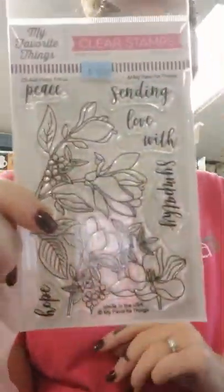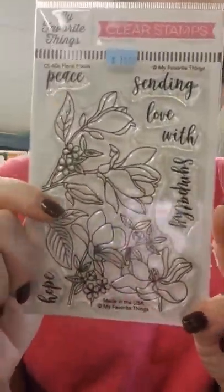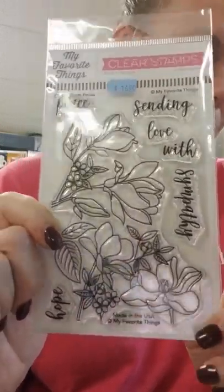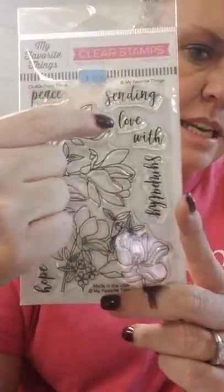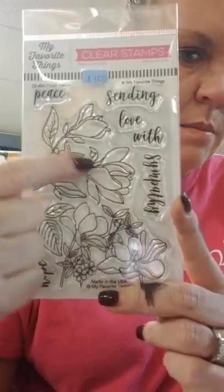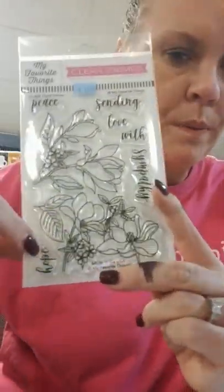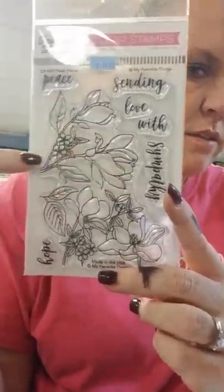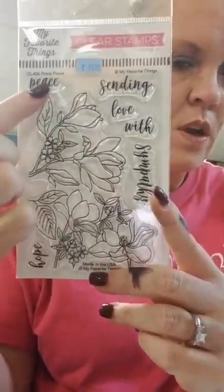This one is called Floral Focus. It's from the last release but has been really popular and we were down to just one, so I grabbed another one. You've got Sending Love, With Sympathy, Peace, Hope, and then that gorgeous flower. You could ink up just one of the flowers or do the whole thing together. This does have a die, but I don't think I ordered it in this order because we already had some in stock.